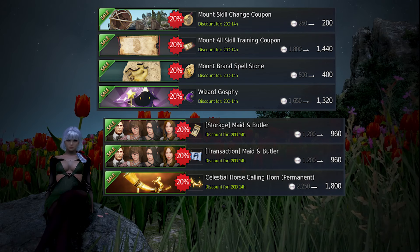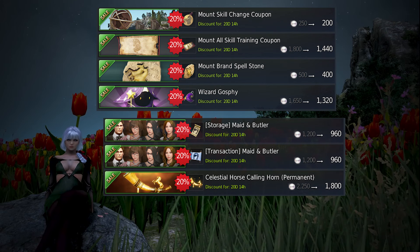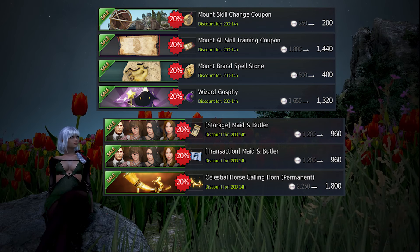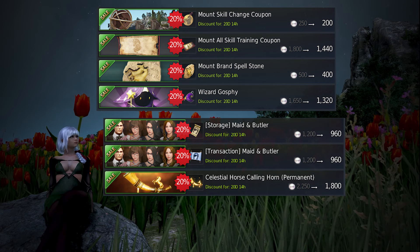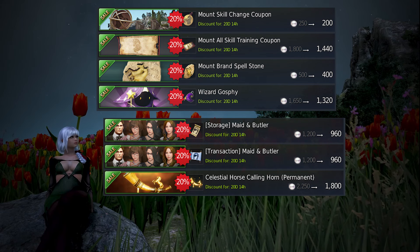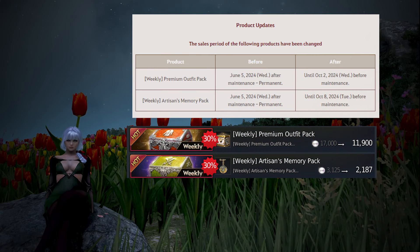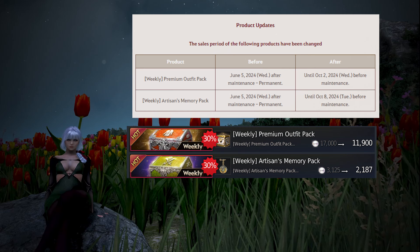Next up is the celebrating graduation sale which has a bunch of things for 20% off, including maids, goss fees, mount brandstones, and mount coupons, along with a celestial horse calling horn. For all of these items, 20% off is basically the bare minimum of a sale and they're often put on sale for a lot more. For example, the maids are currently on a 40% off sale this week if you buy the 3 plus 2 pack. This sale only puts them at 20% off if you buy one, which is really not that great. All the mount items also go on sale a lot, so if you're willing to wait there are going to be a lot better discounts in the future. However, if you are going to be using these items, you can pick them up as it's better than buying them at full price.